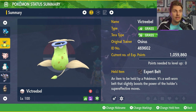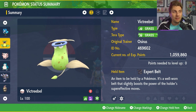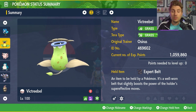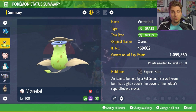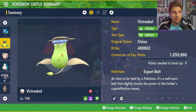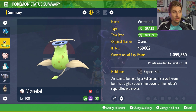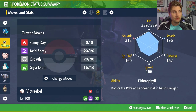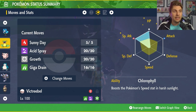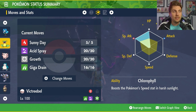The next Pokémon we've got is going to be Victreebel, one of my favorites from the Teal Mask. We've gone for the Tera typing of Grass — you can go Tera Poison if you prefer, if you need a Poison type to run through opposing Grass type Pokémon or any other Poison-weak Pokémon. We've opted for the Expert Belt as the held item on the Victreebel at level 100, and the moveset is going to be Sunny Day, Acid Spray, Growth, and Giga Drain. Chlorophyll is the ability, and the EV spread is 252 HP, 252 Special Attack with a Modest Nature.